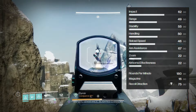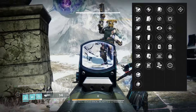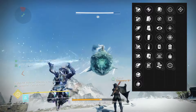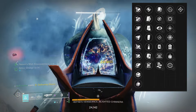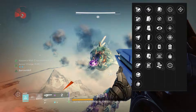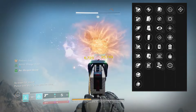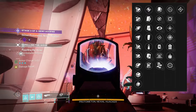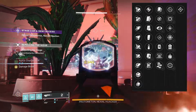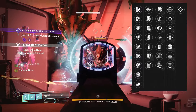Recoil direction sits at 75. Perks wise, starting from the left column all the way to the far right: arrowhead break, chambered compensator, corkscrew rifling, extended barrel, fluted barrel, full bore, hammer forged rifling, polygon rifling, small bore. Second column: accurized rounds, appended mag, tactical mag, extended mag, steady rounds, alloy mag, and flared magwell. Third column: rewind rounds, inline action, no distractions, rapid hit, shoot to loot, kinetic tremors, loose change. Fourth column: one for all, box breathing, firefly, precision instrument, desperate measures, explosive payload, cascade point, and the new origin trait Indomitability — a very solid one.